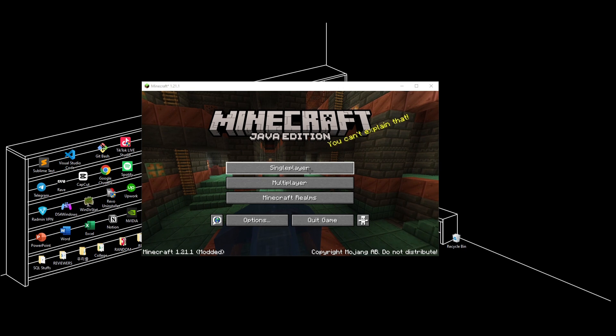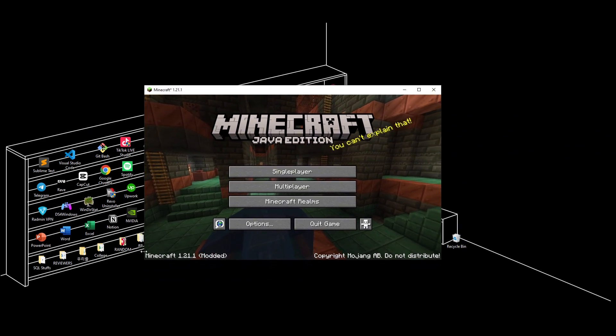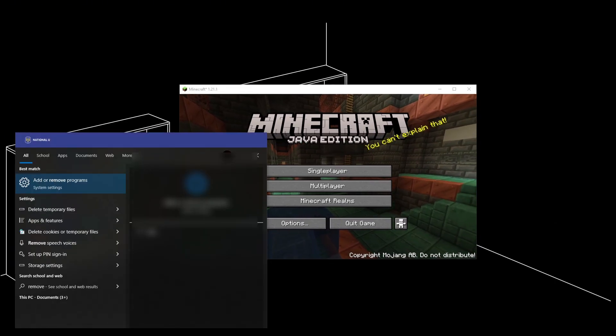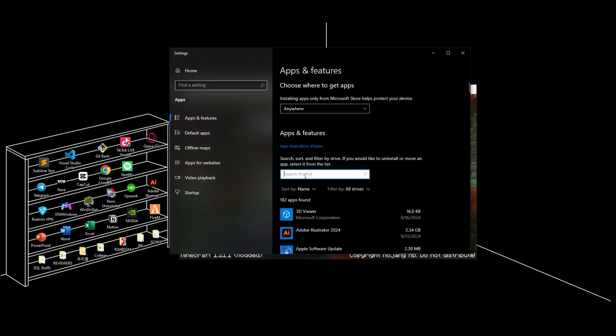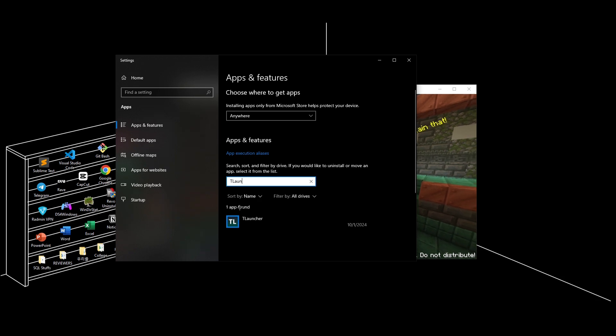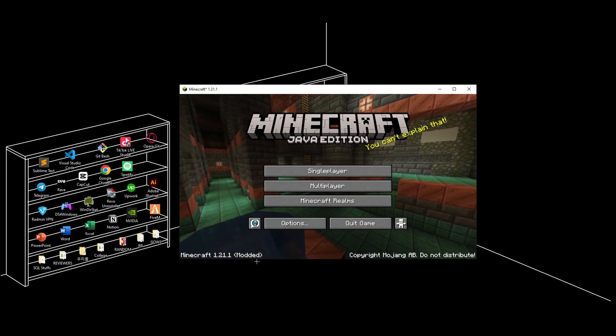Now if the problem still happens, you might want to reinstall Minecraft. To do that, go to the file location or go to 'Add or Remove Programs', search up your Minecraft — mine is TLauncher — then go ahead and uninstall TLauncher and reinstall it again.